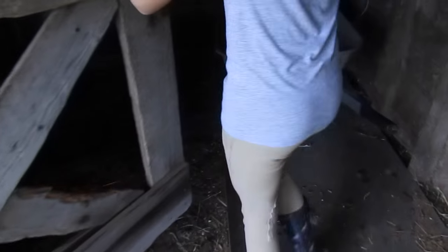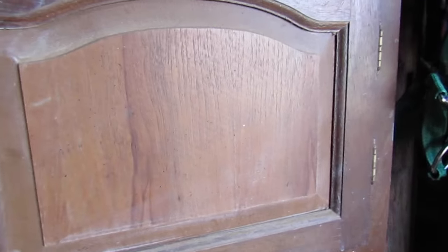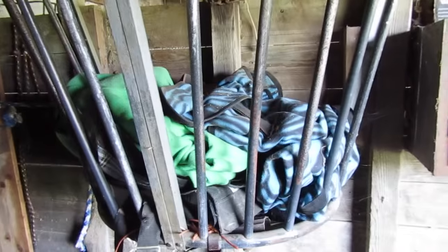Going in here, which is just outside the stalls — the lighting's kind of bad, sorry about that. In our little room and these cupboards we just have a bunch of random stuff: some halters, pitchforks, the wheelbarrow. And then we have this big basket thing that just has blankets, a spatula, some measuring tools, supplements, a bucket, and a garbage can.